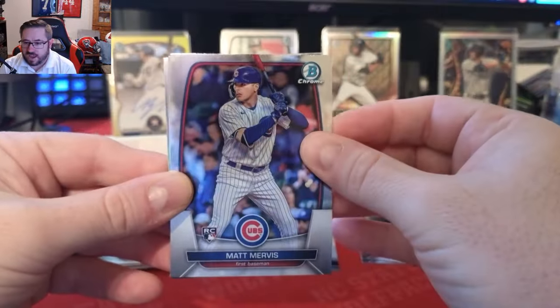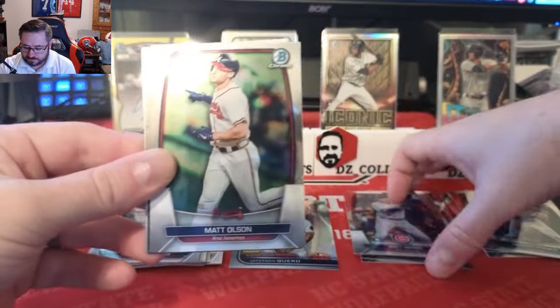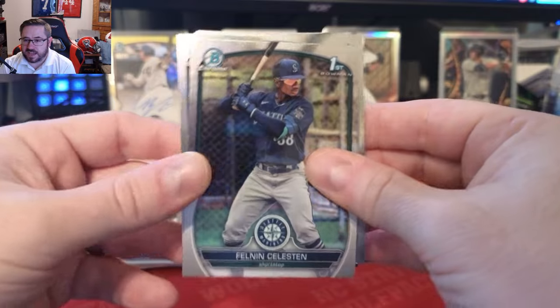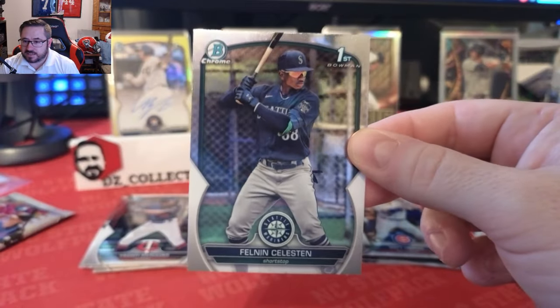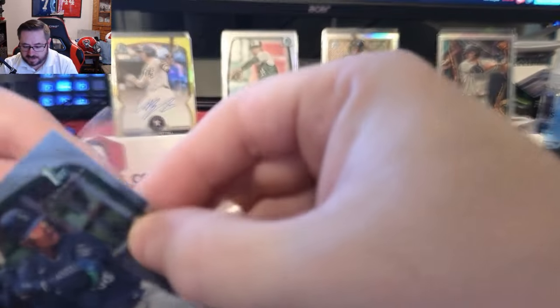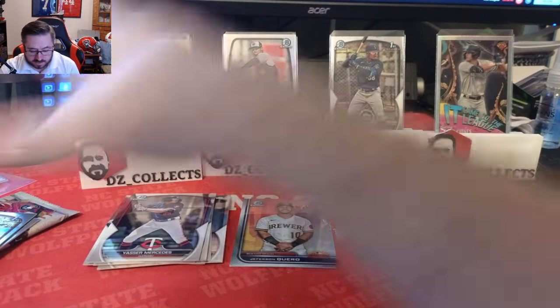We have a 'Never Nervous' Matt Mervis rookie card and a Matt Olsen. Then another refractor coming up — Feline Celestin, and that is one of the big prospects. That is a Celestin first Bowman auto for the Mariners. We'll get that sleeved up ASAP and put it on the stand because that is a good card.